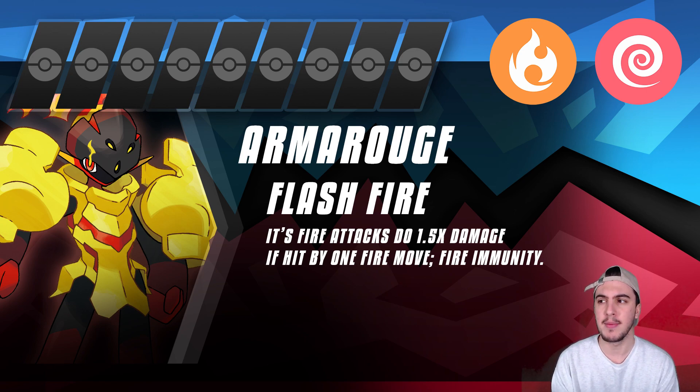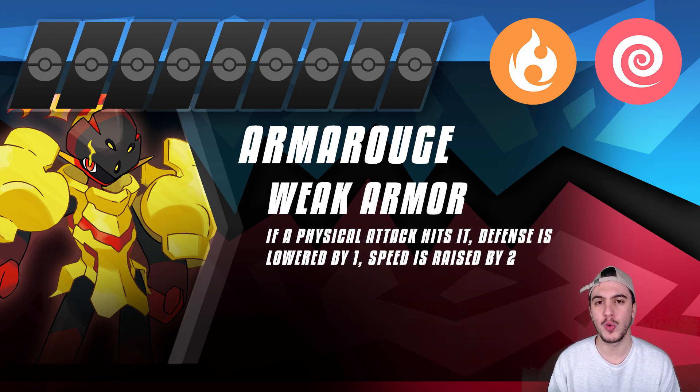The second ability might be even better: Weak Armor. It's not the fastest thing in the world, so getting a chance to boost your Speed by +2 is really valuable. If you are hit by a physical attack, your Defense drops by one stage and your Speed raises by two — that's the equivalent of a Tailwind boost, which is so good in VGC right now it's practically running the tier. These two abilities play really well together for what this Pokemon wants to do.